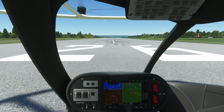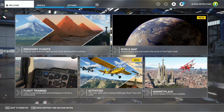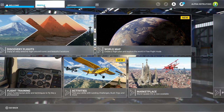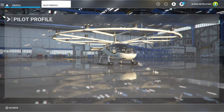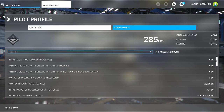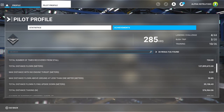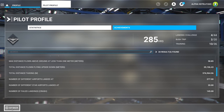We go out into the menu and check our log to see if it logged that landing. To check my landing count I go into Profile, then Pilot Profile on the left-hand side, then Statistics. Scrolling about halfway down, it says number of different airports landed at. Previously this was at 276 — now it's at 277. So that quick 10-second flight counted as one of my landings.